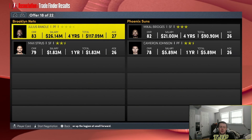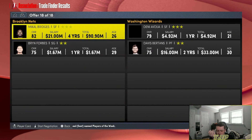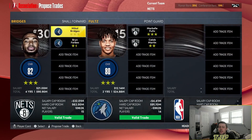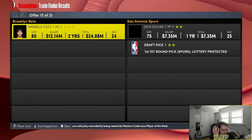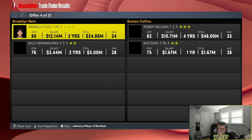Who is he going for? Mikal Bridges, Cam Johnson — we also have to trade Max Drews. Mikal Bridges and Brent Forbes for Markelle Fultz and Caleb Martin. Draymond Green and Jeremy Lamb for D'Anthony Melton and Joe Harris. I'm literally losing every single game — I can't even get a two-game win streak.